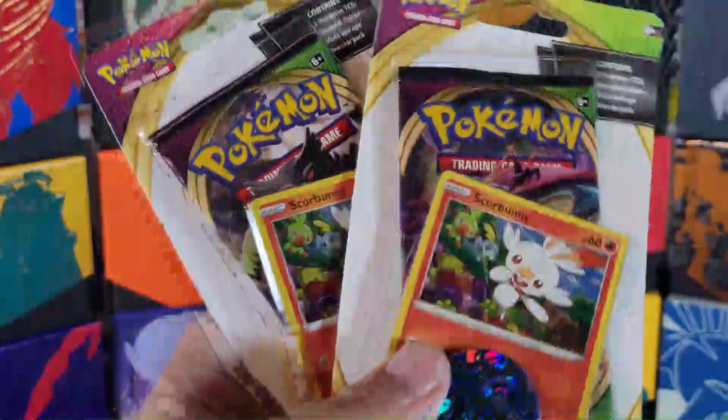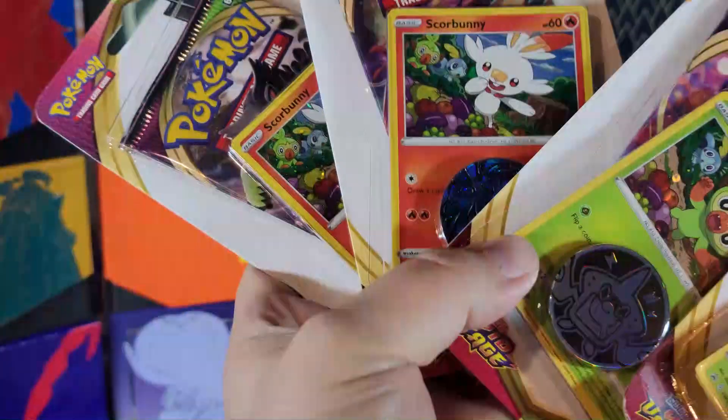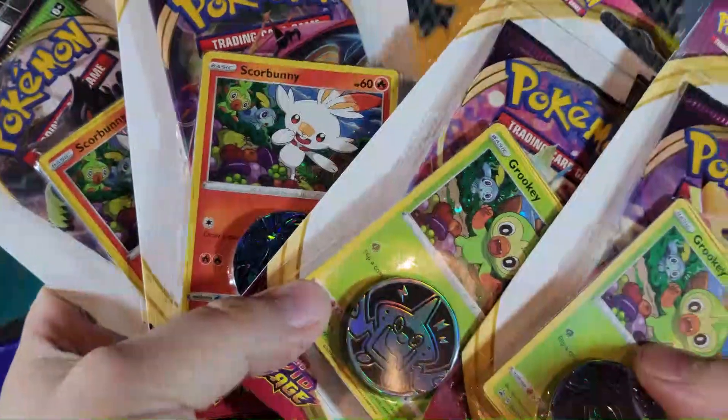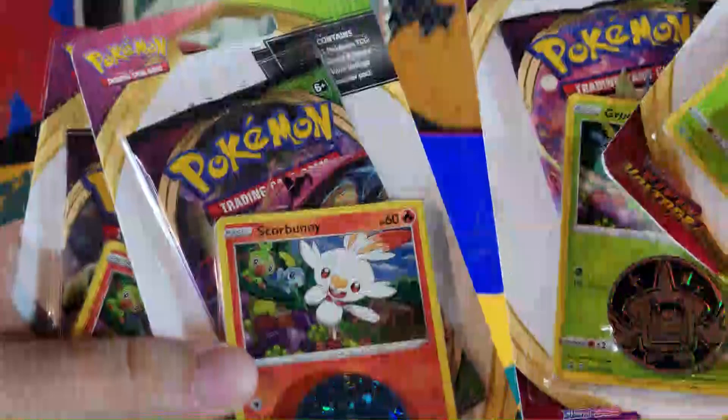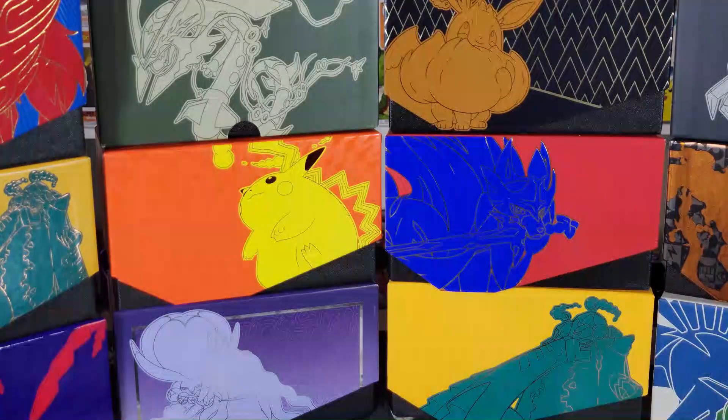We got four Vivid Voltage packs: two Scorbunny and two Grookey. It looks like three of them have the same coin and one has a Rotom Dex. See if we can get one of those hyper rare rainbow rares.